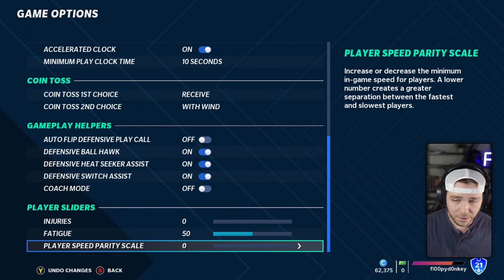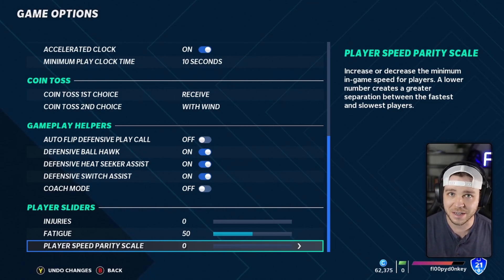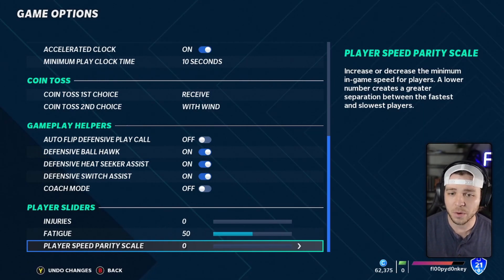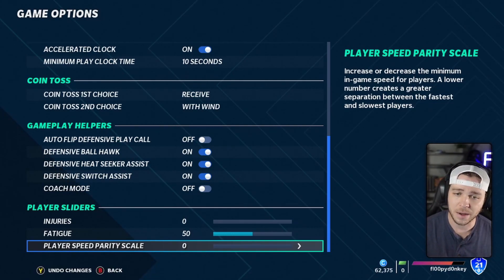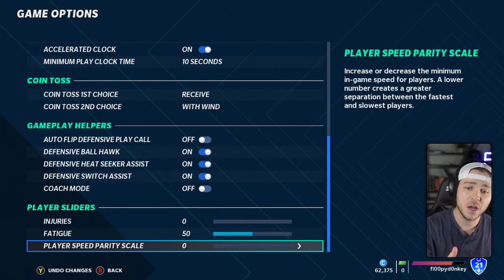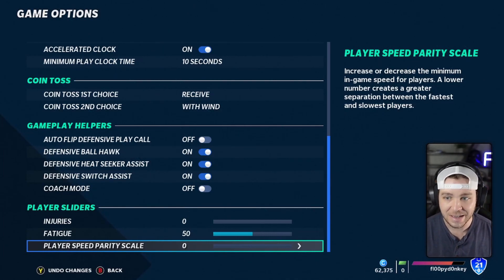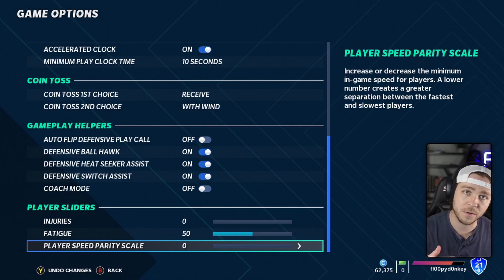This will probably apply to future Maddens going forward, so it's a good thing to understand, especially if you want realistic sliders and a realistic experience, because we all know Madden hasn't really done the best job of creating a realistic NFL experience. So let's talk about exactly what speed threshold means. They've actually put in a definition in recent years that better explains what happens when you increase or decrease the speed slider. It says: increase or decrease the minimum in-game speed for players. A lower number creates greater separation between fast and slow players, meaning that if we increase it, there will actually be less separation between your fastest and slower players.